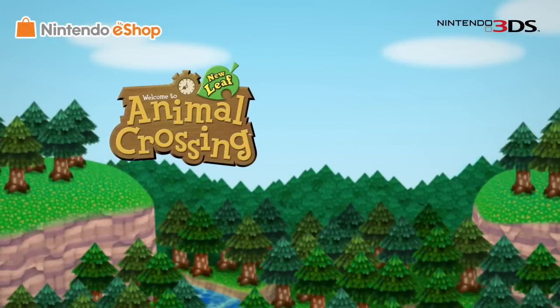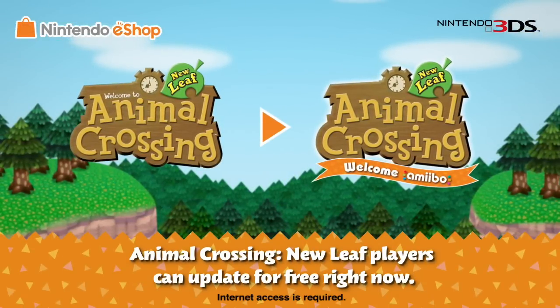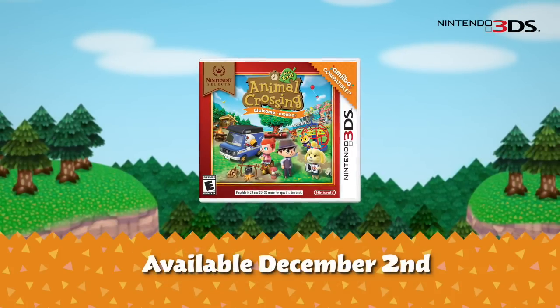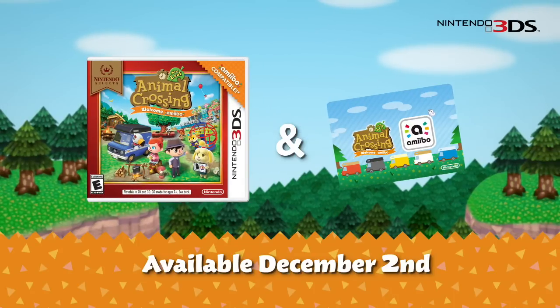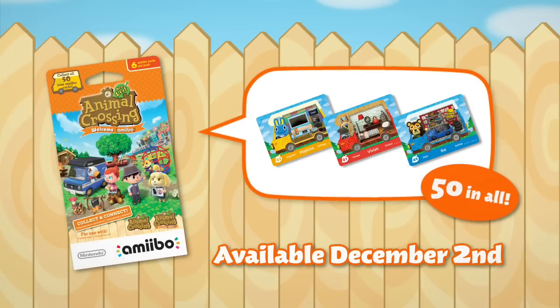If you have the Animal Crossing New Leaf game already, you can download a free software update that contains all of this content. The packaged version of Animal Crossing New Leaf Welcome Amiibo comes with one randomly selected Animal Crossing Welcome Amiibo series card. There are 50 Animal Crossing New Leaf Welcome Amiibo cards in all.